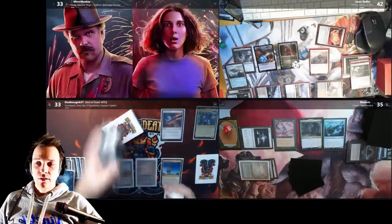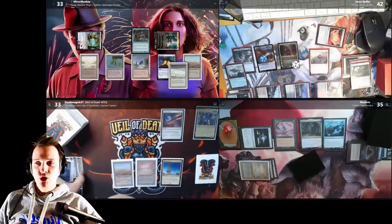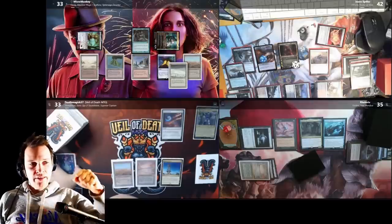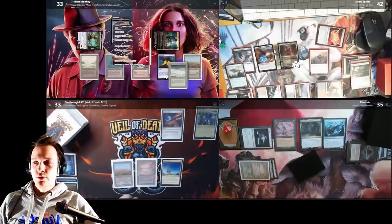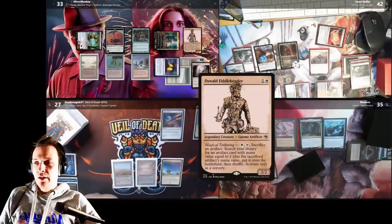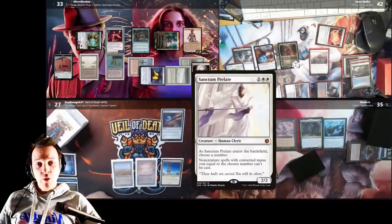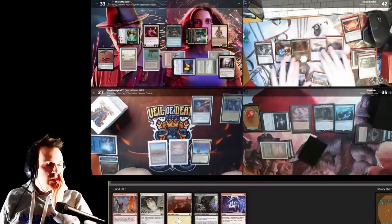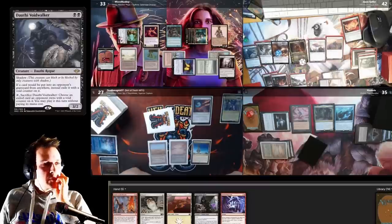Turn goes to Death — will he draw a land, will he be active in this game again? Bloodstained Mire cracks, but then he actually passes the turn to me. I take three damage from Mana Crypt. Untap and draw a card. I'm going to go to combat with Jim and my Sygg straight at Death — the only one that can't block and kill them — and I create two clues. I play Ancient Tomb, cast Oswald Fiddlebender, float a colorless from Mana Crypt, and cast Sanctum Prelate at mana value one.